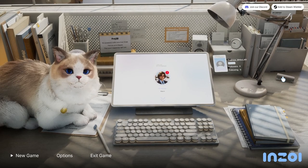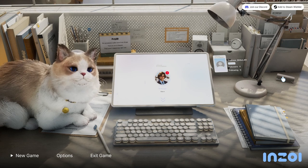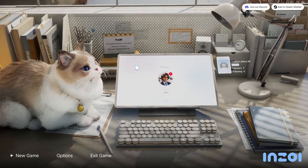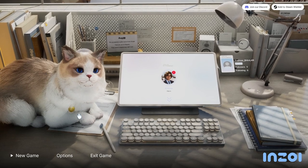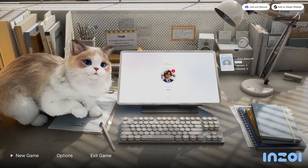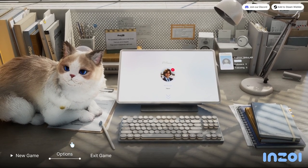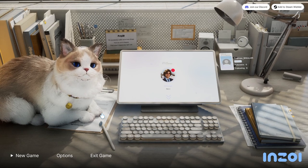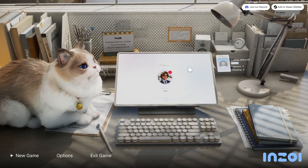Hello and welcome! In today's video we'll be trying out the inZOI character creation and mostly just the demo. Let's check it out and see what there is. Looks like I can actually interact with the cat — the cat meows, okay that's adorable. I messed with the graphic settings to see if I can make it look as good as possible. I don't think my rig is quite strong enough for the highest settings for this game, so keep that in mind.